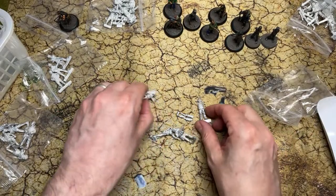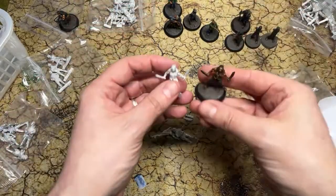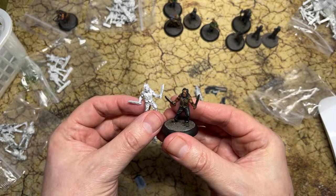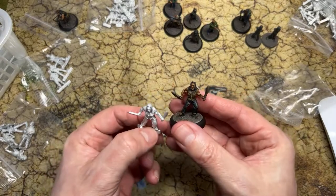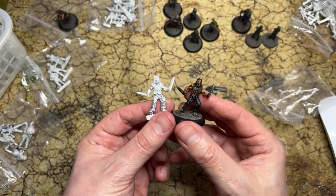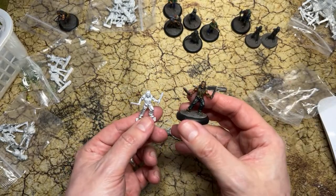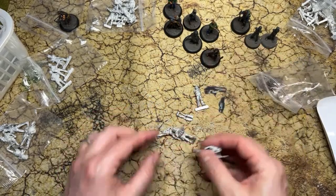Ah, here we are — these two I've already built. Machete! Here he is, all put together and painted up. All I've used on these is the dark grey prime, dry brushed in white, then contrast paints — and I haven't done anything else yet, but I want to go back and add more layers and highlights later. Contrast paints are perfect because these are fun to play just like this, but there's no reason you can't go back in a few months and spend more time adding more layers.